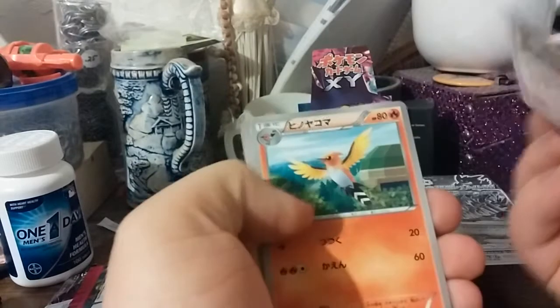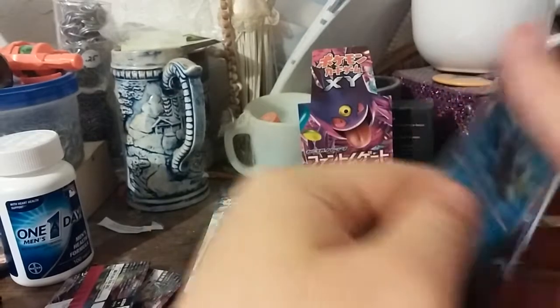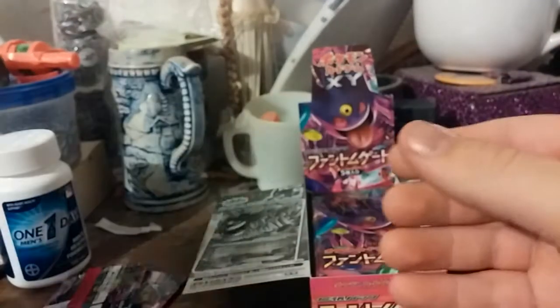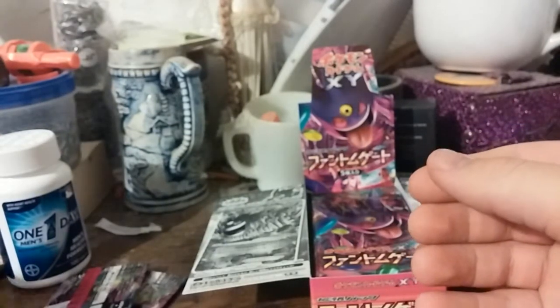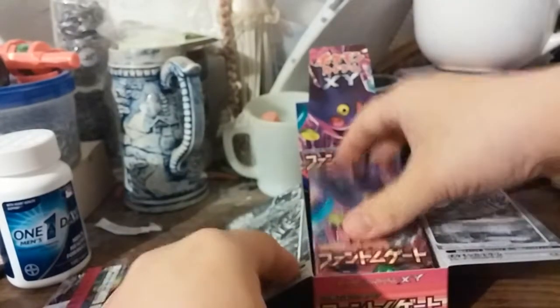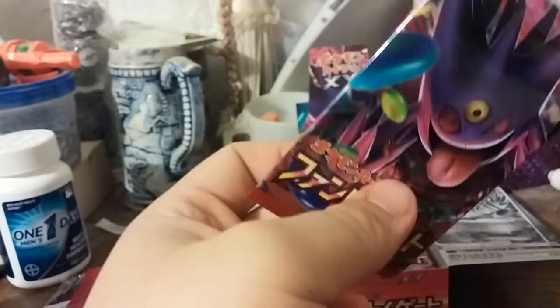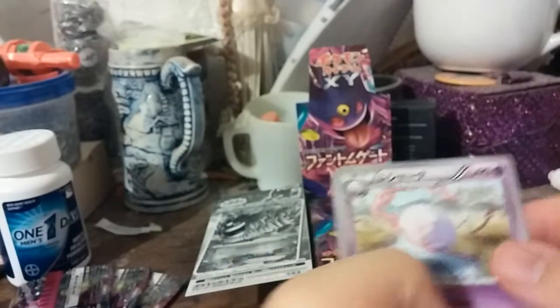One to the front, of course. Diggersby, of course. Fletchinder, Lampent, Helioptile, and Lumineon. Starting off with just two straightforward ones, nothing too fancy yet, but I know there's gold in here. I really would like to get one of the Hyper Metal decks to try to get the Full Metal Dialga, but I'm not so sure about that. I just saw something — pretty excited. I think Hollow Rare.